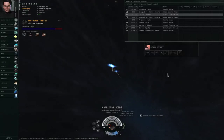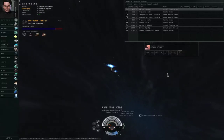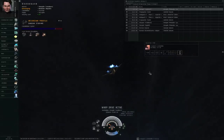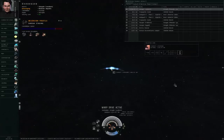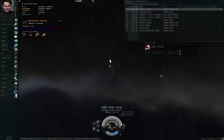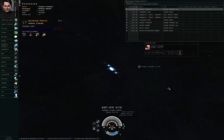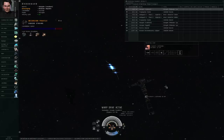Only the scout sites lack acceleration gates. Vanguard, Assault, and Headquarters sites of any kind have acceleration gates involved. They will mostly all admit everything battleship and smaller. There's one exception where there are two gates and you need to send cruisers and smaller through one gate and battlecruisers and larger through another gate, but that's an odd exception.